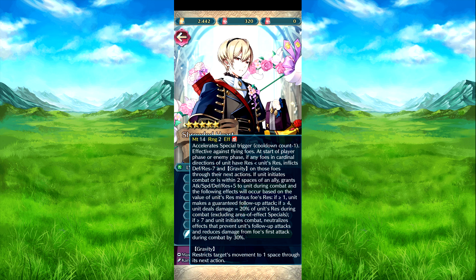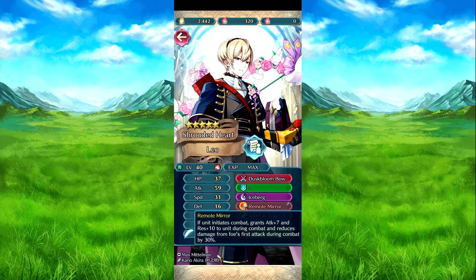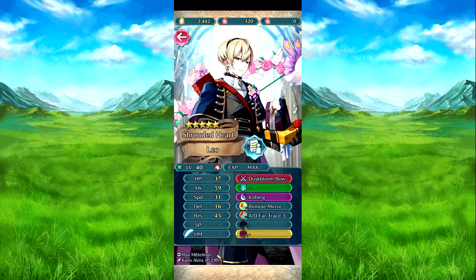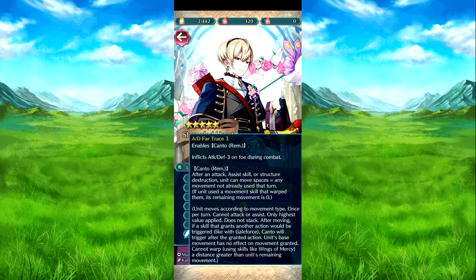During combat, effects occur based on the value of his res minus foe's res. If the difference is more than one, he's guaranteed a follow-up attack. If more than seven, deals damage equal to 20% of his res. If in combat and there's an effect for a follow attack, reduces foe's first attack damage by 30%. Iceberg with two charges — actually 50% of his res. If he needs to come out, attack plus seven and res plus ten during combat, and reduces damage from foe's first attack by 30%. Also has attack-defense fire counter remaining and attack-defense stat management.